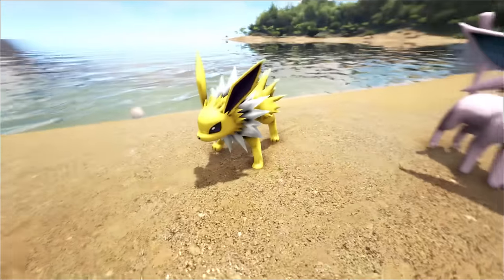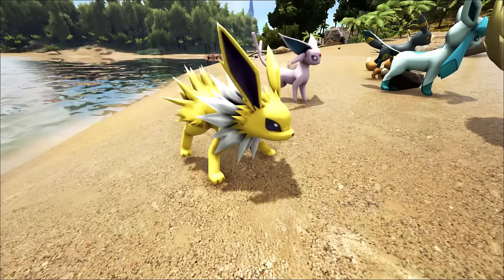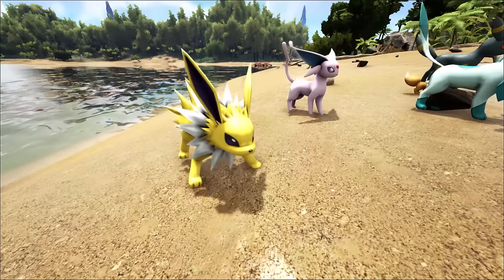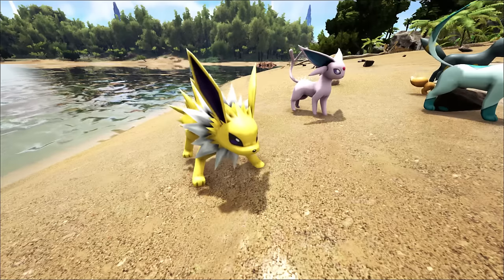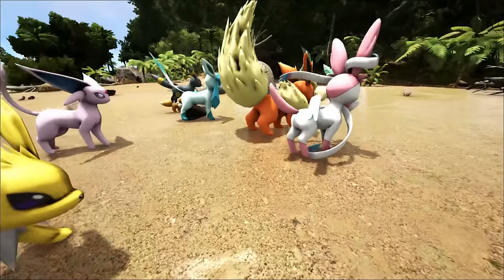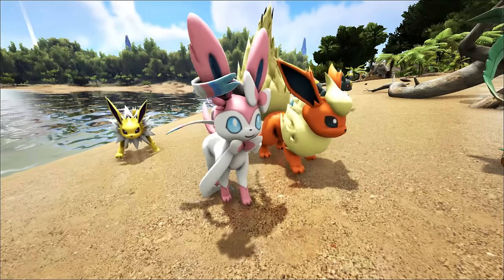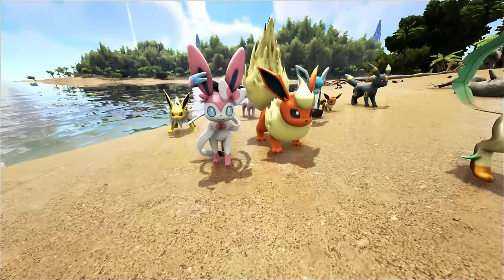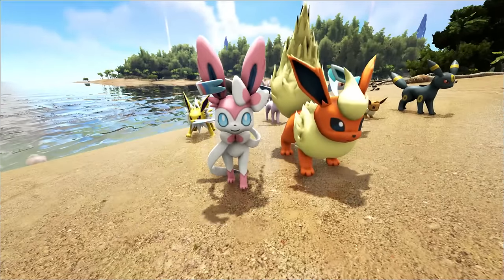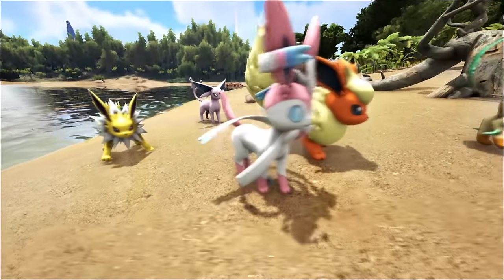Then we have Jolteon, probably my favorite starter. He just looks so cool. I'm definitely going to level this guy up, take him out and see what we can kill with it. Actually, I'm going to be taking all of these guys with me in a minute and seeing if we can take on a Blastoise before they battle each other. Here is Sylveon with those big blue eyes — looks super cute. I love its ribbons going around its tail; I love the way they're actually animated.